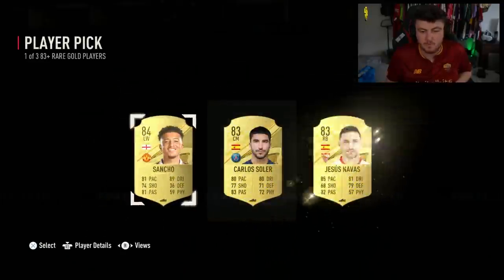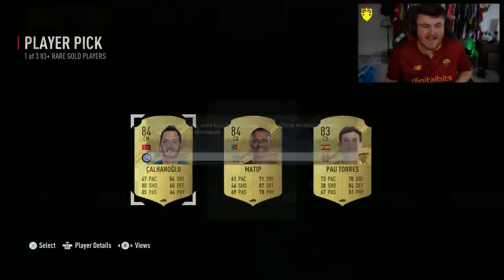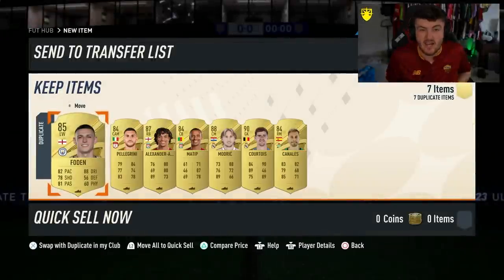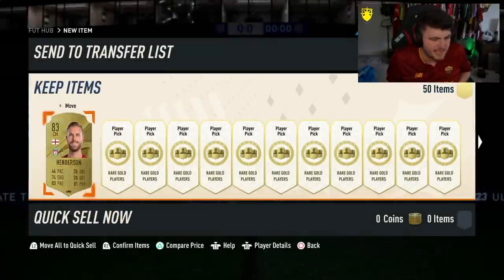Last two of the 50 83-plus player picks — we've had one Shapeshifter, which was Edson Alvarez. And that is all we're gonna get from the 50 83-plus player picks. Hopefully the 80-plus player picks are a little bit better. Here we go with 50 80-plus player picks. I wonder if these will be better — unlikely, but when your luck's in, your luck's in.